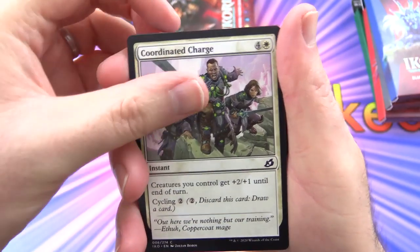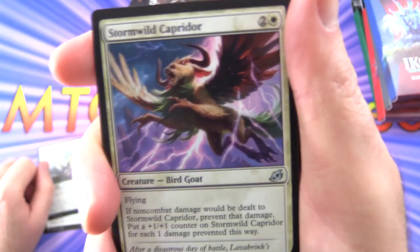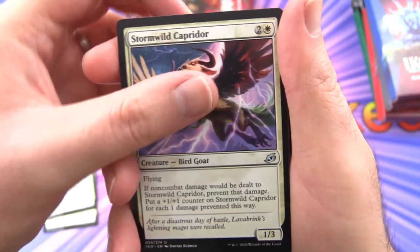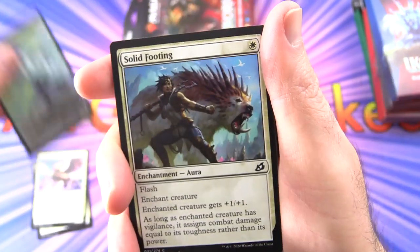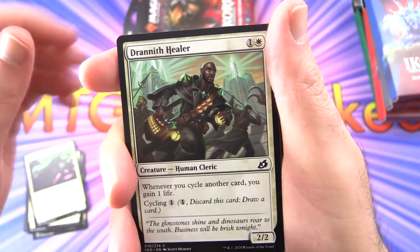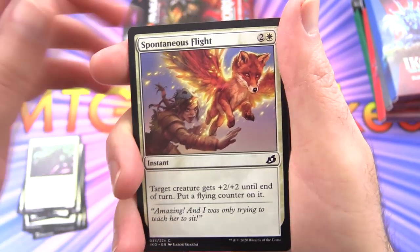Starting off with Coordinated Charge, Pacifism — that artwork's hilarious — Stormwild Caprador, Bird Goat, which is an uncommon. Volpakeet, Foxbird, and we do get the comic book art in these. Solid Footing, Maned Serval, Drannith Healer, another one of those guys. Spontaneous Flight — I like this flying fox thing.